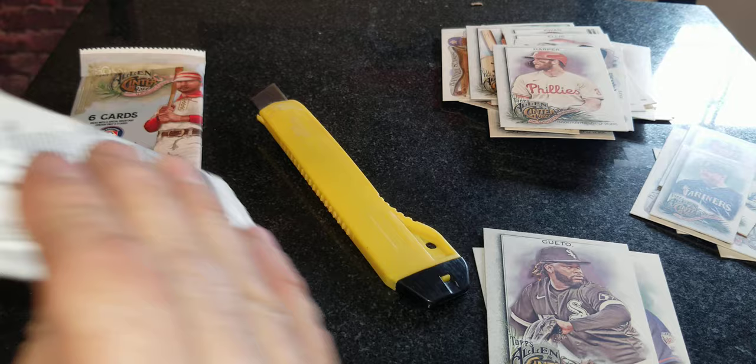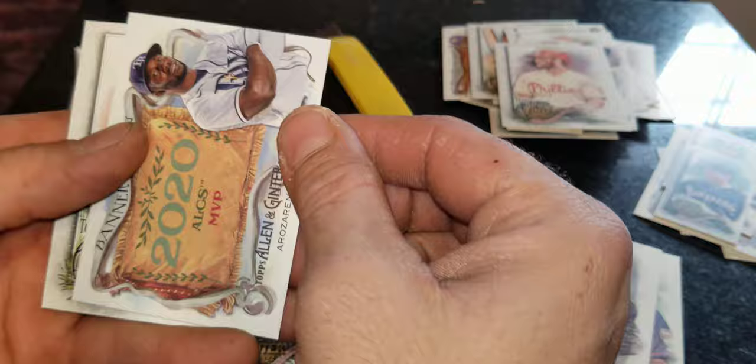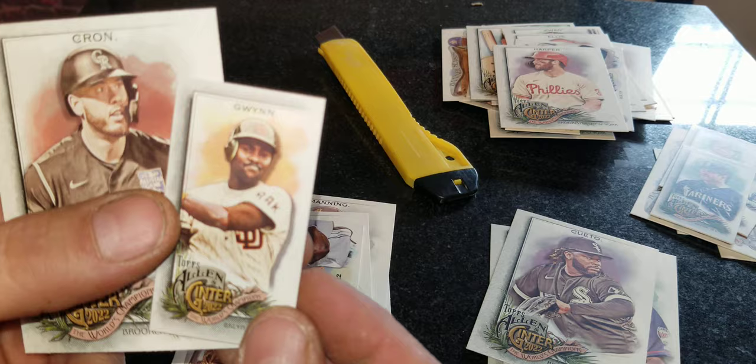This one feels like it's a winner — let's go ahead and crack this one open. Very nice right there, Manning's rookie card! Got Arozarena's rookie card, Randy Arozarena right there, and we got a miniature Tony Gwynn throwback — that's pretty cool. And we got Kron.